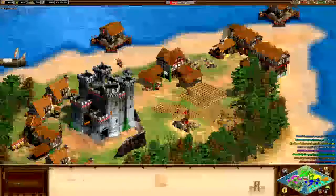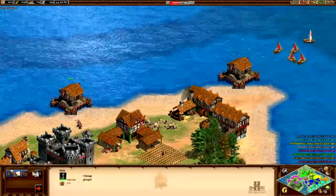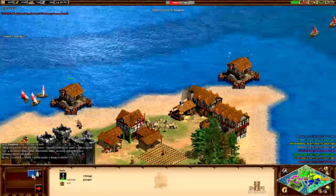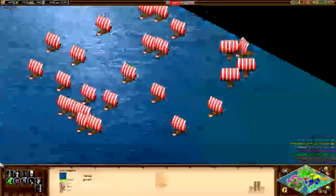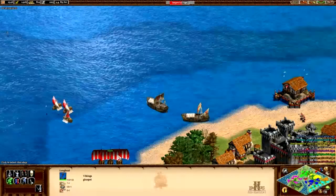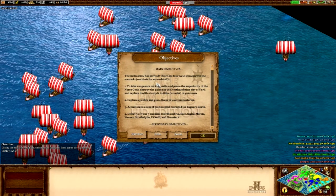I've heavily used the amount of fish we get given. One thing I did notice is that you don't get any galleys, which is interesting — you do get longboats though. And look to the sea — the army has arrived from all the way over here, and they are elite longboats. The next objective reads: the main army has arrived. There are four ways you can win this scenario: take vengeance on King Aella and prove the superiority of the Norse gods; destroy the palace of the Northumbrian city of York and replace it with a temple to Odin — some wonder; or capture 15 relics and place them in your monasteries.